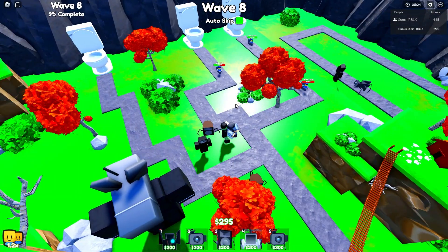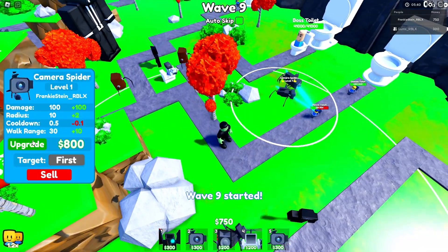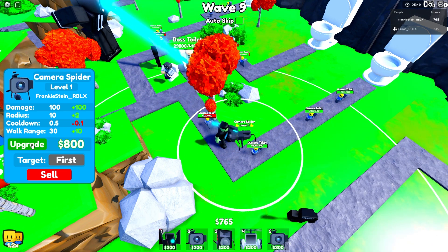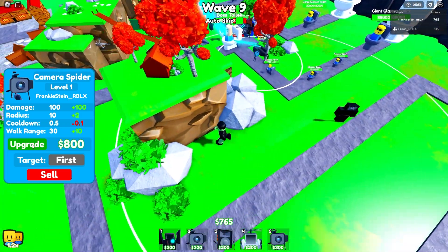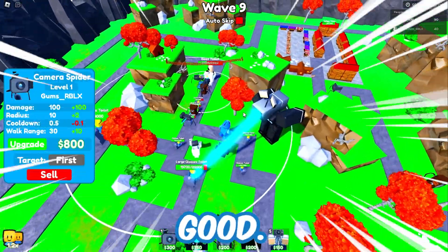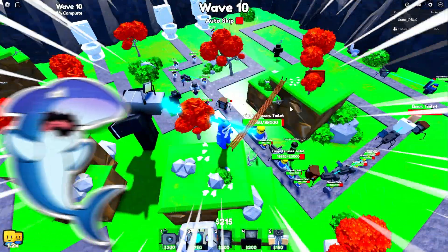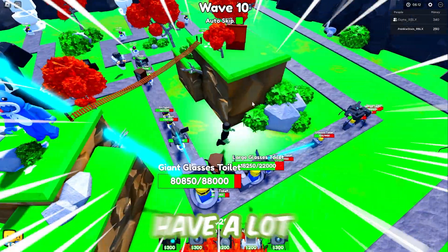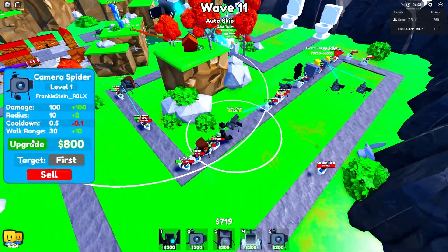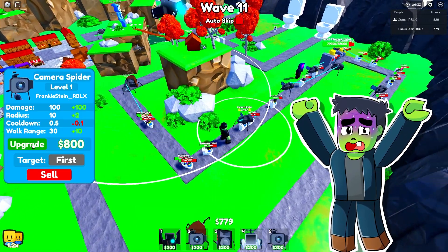Okay, we need some upgrades in now. Time to upgrade some camera spiders here. Oh, we got more bosses. Camera spiders are the best thing for us on this map — they've got the biggest radius, most damage when you upgrade them, fastest cooldown. The boss toilet's got to go down. Get him — we got him. The big glasses toilets though, I'm worried about these guys. They have a lot of HP, why are these so fast? Oh no, the assassins are going in quick. Good thing we have all these extra towers though.